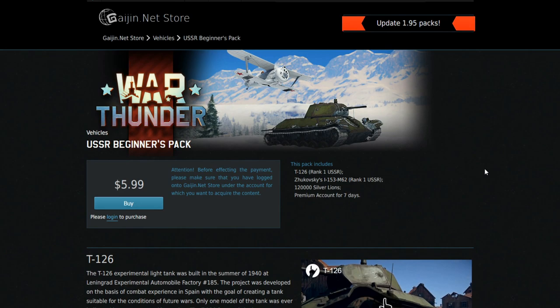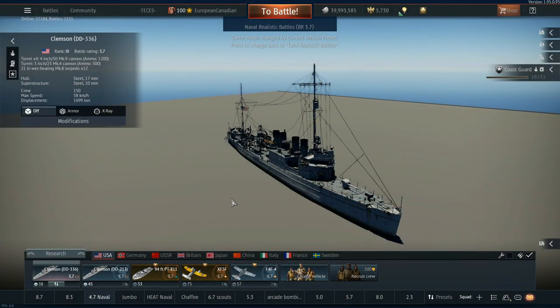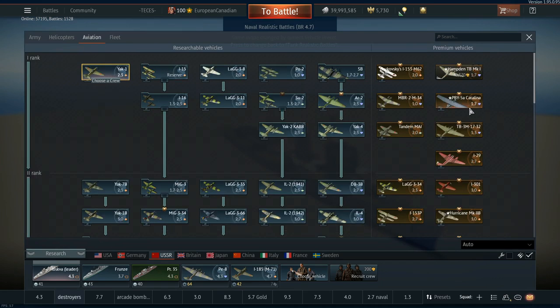We're going to look at the Soviet pack first — the T126 and Zhukovsky's — and then the German one after. Let's switch over to the game and have a look at the two vehicles on offer.